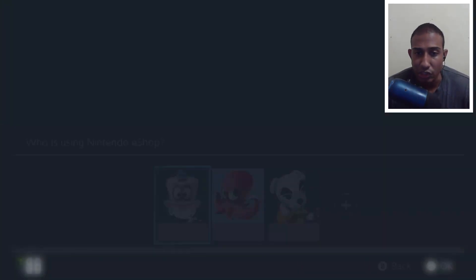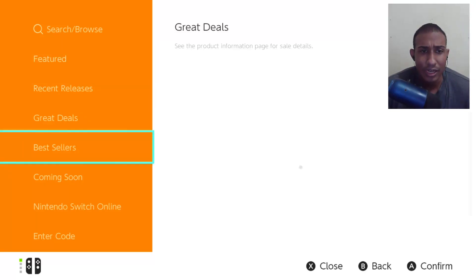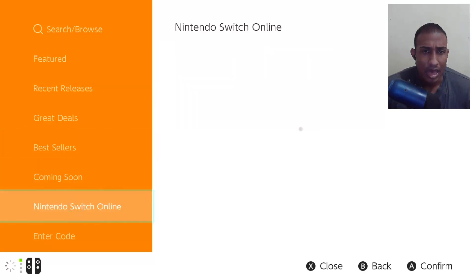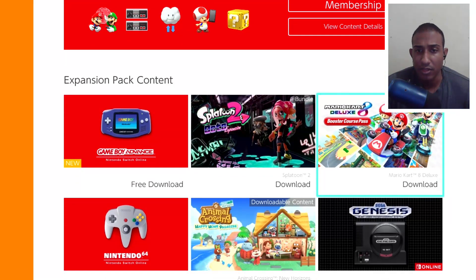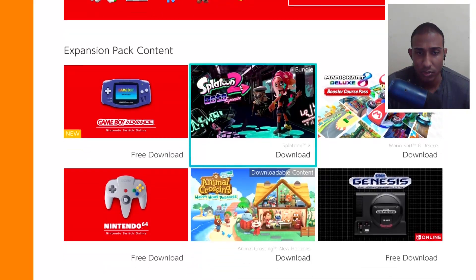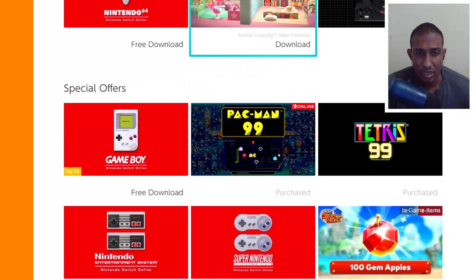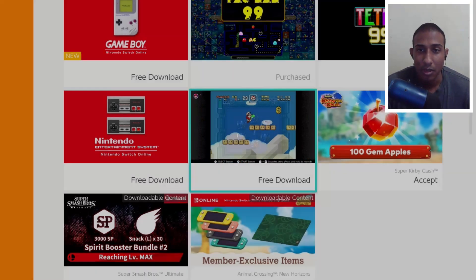If you want to get it downloaded, it's very simple — all you have to do is go to the eShop. Once you're in the eShop, if you have any difficulty finding it, even though it should probably be at the top, there's a Nintendo Switch Online option. Once you're on that option, you'll see a variety of things available — some being DLC and other stuff. You'll see the Game Boy Advance, the N64, the Sega Genesis, and more.